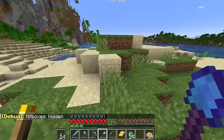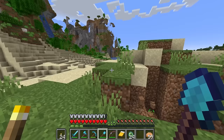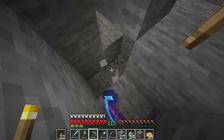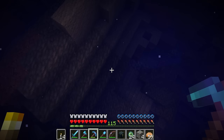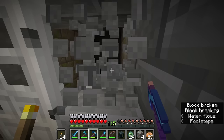Everything seems to be indicating that the stronghold is down here in this section, so I'm just digging around underground to see if we can find it. I would say this is the stronghold down here — let's just get inside. There we go, we're in the stronghold now. We've just got to find the portal. I've put subtitles on so I can see if there are any silverfish.